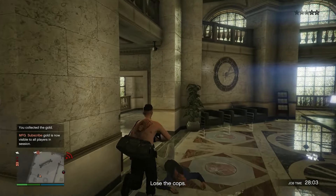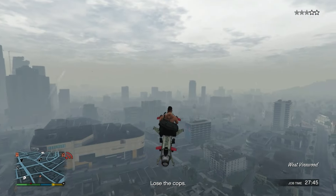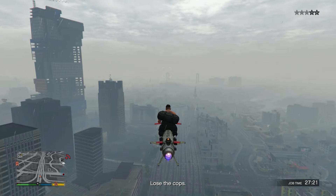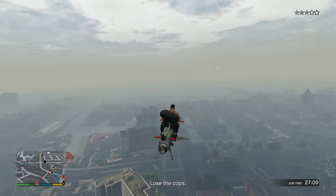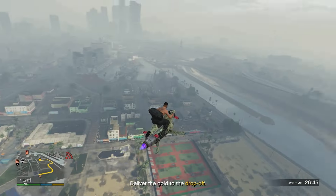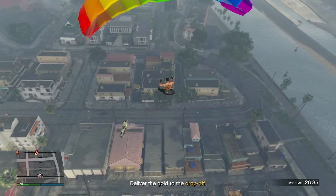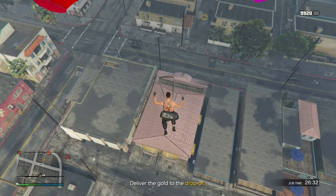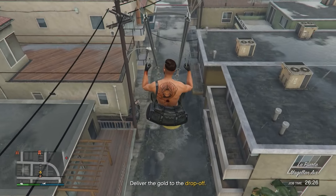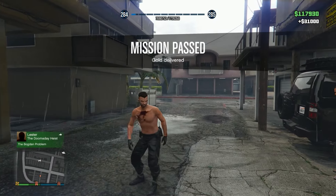A lot of people might be confused about how to save the duffer bag — it's actually very easy, only about two steps. The first thing you need to do is complete the mission in a specific way. You can't just finish the mission normally. Get inside a flying vehicle — any helicopter — jump out, open your parachute, and land on the yellow circle. It might take a couple tries but it's pretty easy.